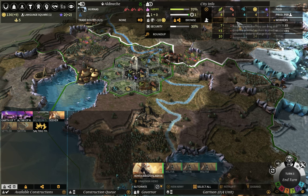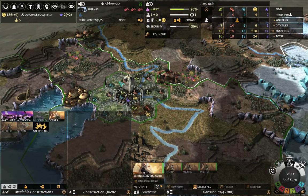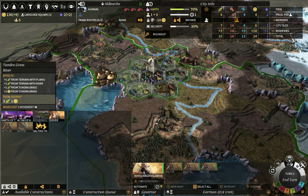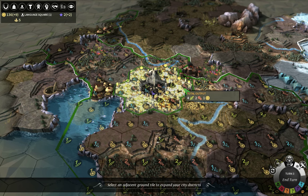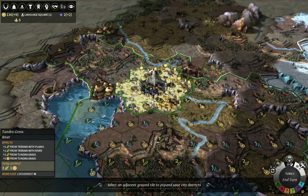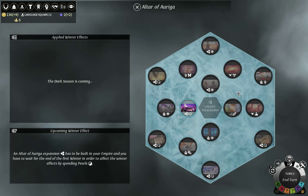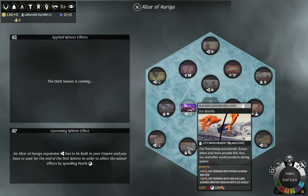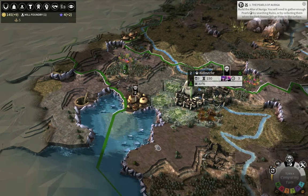I need to wait one more turn for growth, unfortunately. I'll put my population into science production to get military as quickly as possible. I could start working on the Altar of Origa — I'll need it eventually anyway. Let's have a quick look at what tiles give: two production, four food, one dust. I want extra production and river tiles in case I go for river tech, specifically Ice Works — plus 10 on any river tile during winter.